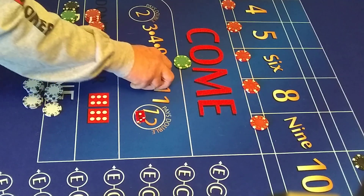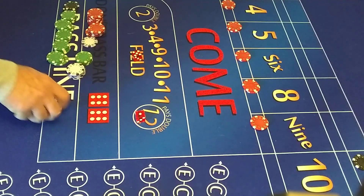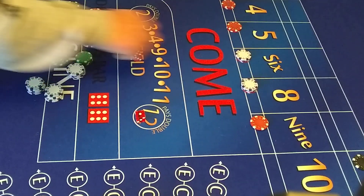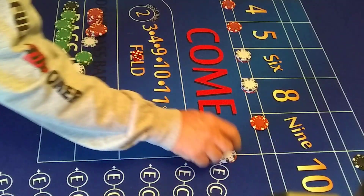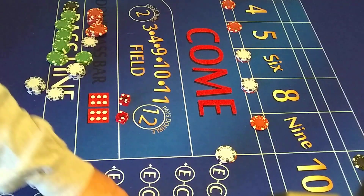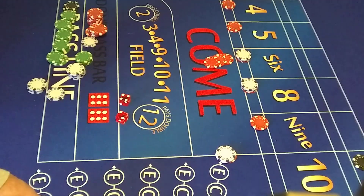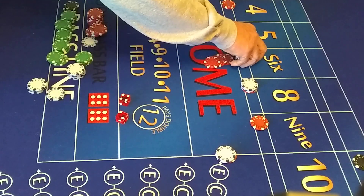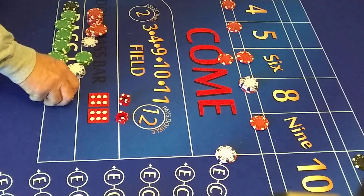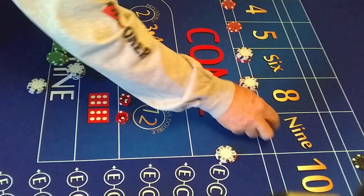Back to 2 units each. Put our $7 easy 10 there and we roll. First hit: 6 and 8 paying 14. I'll do 15 for 1. Let's bump these up another unit. We'll take this $5 and throw it on the 9. We're looking for 3 hits. We're going to replace the easy 10.